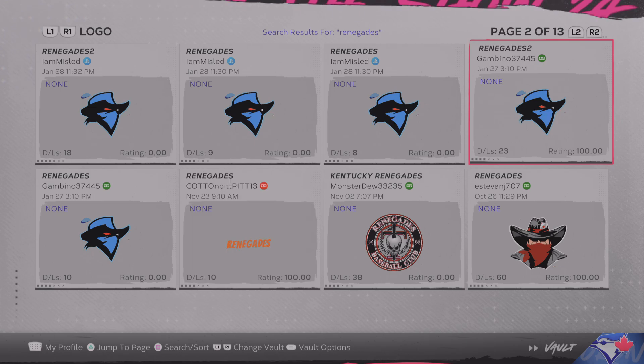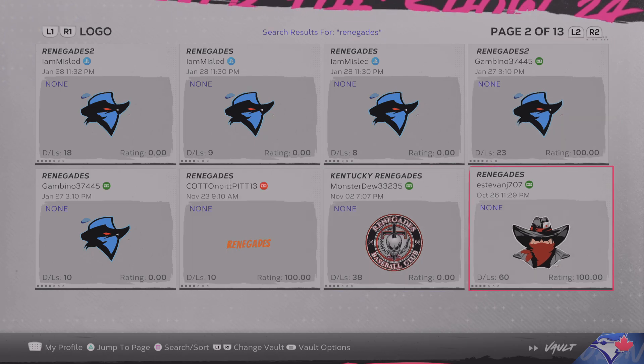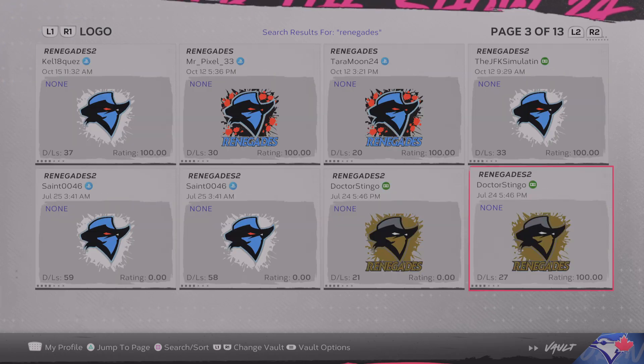There's some cool ones here — this one I might actually use, not gonna lie, or there's that one. You can go through all these and pick your favorite. It doesn't even have to be renegades — if you're an NFL fan you can clear the search, take out renegades, and type in NFL.